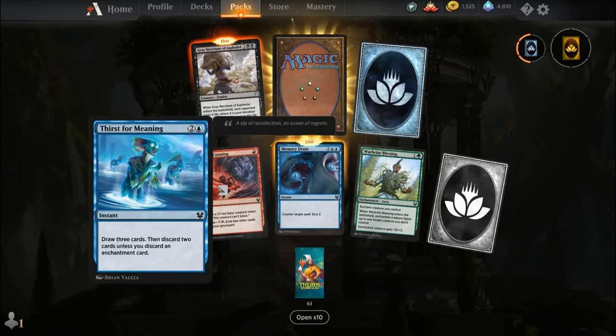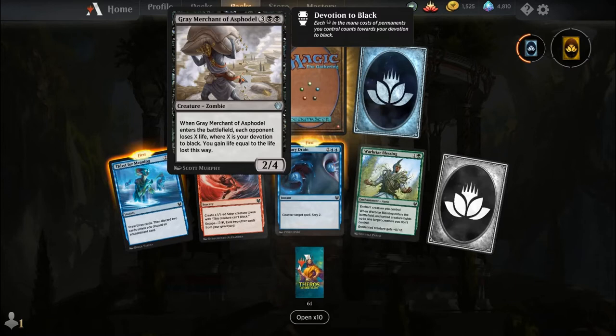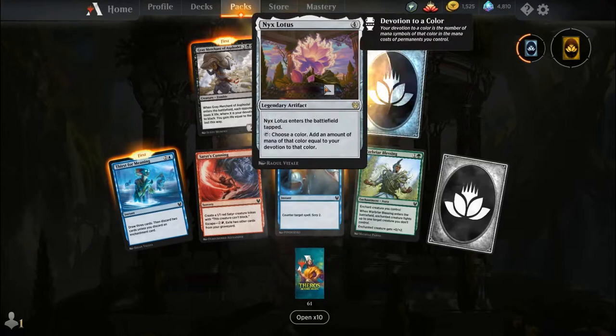Got a Thirst for Meaning, Satyr's Cunning, Memory Drain, War Briar Blessing, a common wildcard. Gary's back — back again, Gary's back, tell a friend. An uncommon wildcard, and a rare is Nyx Lotus. For four mana you get a Legendary Artifact. It enters the battlefield tapped. You tap it and choose a colour, adding mana of that colour equal to your devotion to that colour.